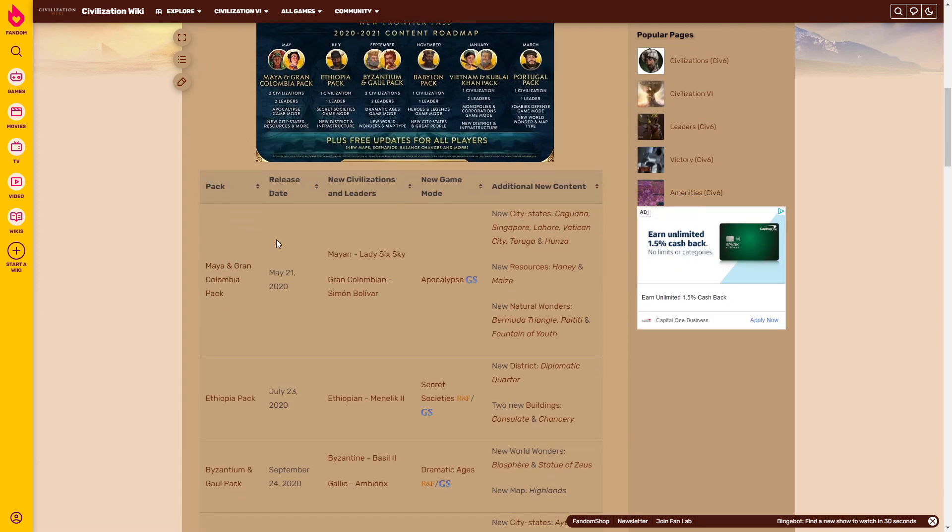Starting with the first pack — the Maya and Gran Colombia pack. They added two new civilizations: Maya led by Lady Six Sky, and Gran Colombia led by Simón Bolívar. New city-states included Caguana, Singapore, Lahore, Vatican, Taruga, and Hansa, along with city-states that replaced existing ones. They also added Honey as a luxury resource and Maize as a bonus resource, along with Apocalypse Mode, the Bermuda Triangle, Paititi, and Fountain of Youth natural wonders.